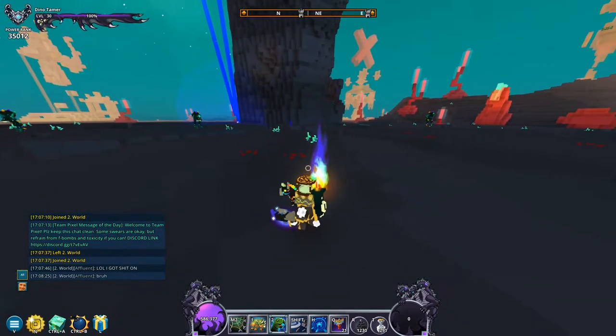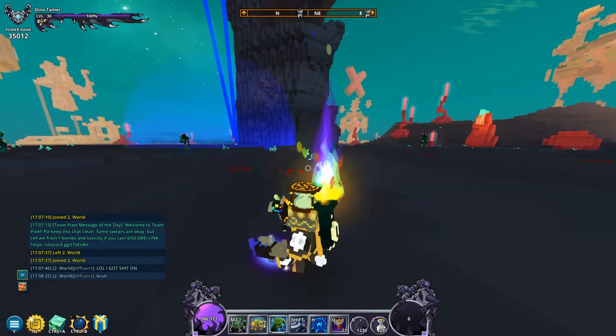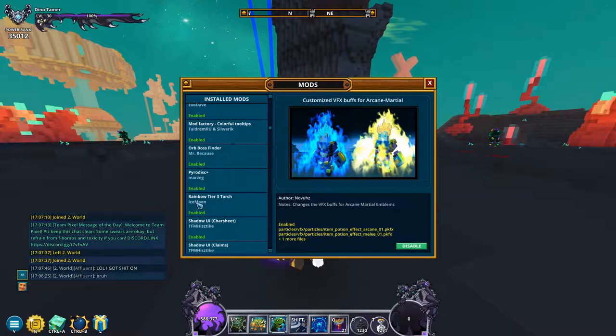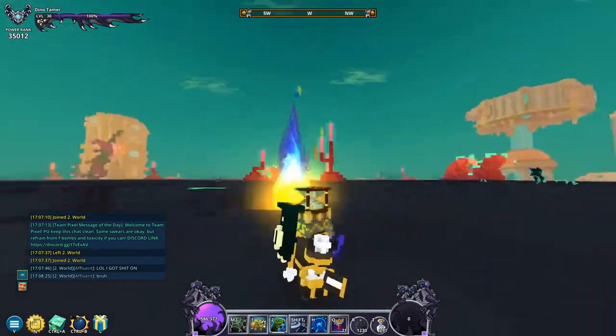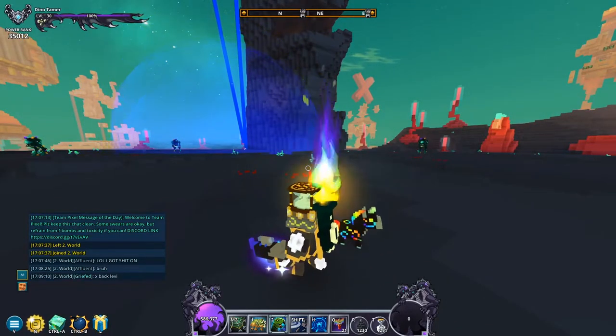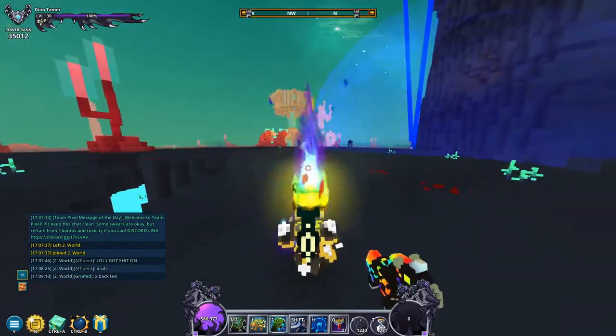The next mod I use is simply called Rainbow Tier 3 Torch. The official name is Rainbow Tier 3 Torch — it just makes the torch on your back (the tier 3 version, which is a permanent torch) look like a rainbow, which is pretty cool.